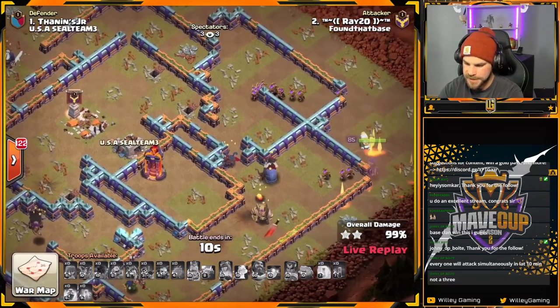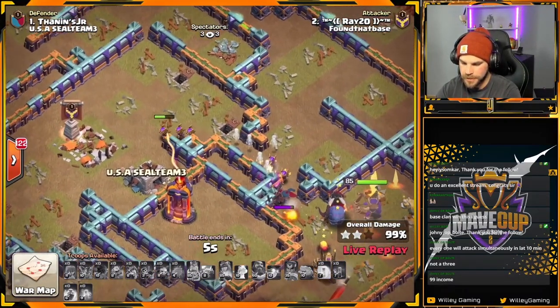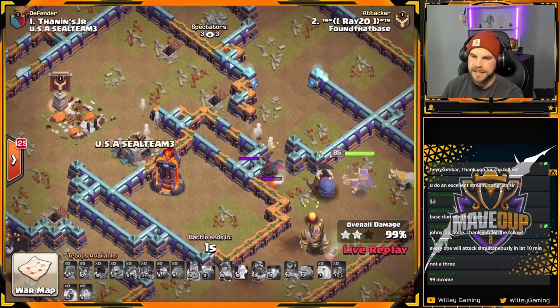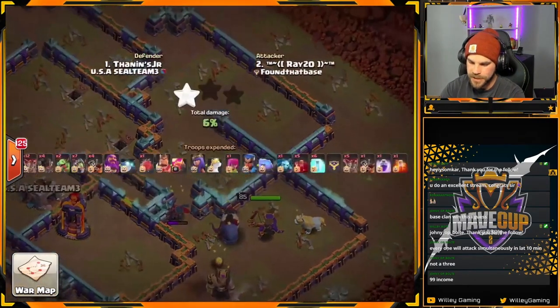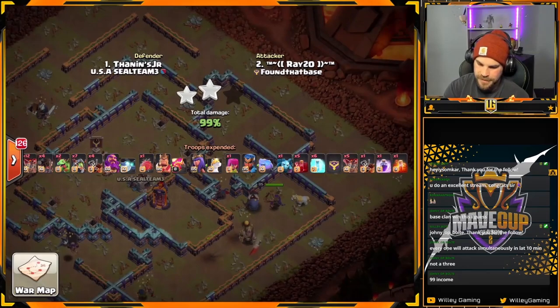I don't know why she's going that way instead of following the other Archers. Eight seconds left — can she? Oh, she's going to beat on a wall. Why didn't she go around? The Queen is throwing and it's a 99%. Oh man — that Queen, all she had to do was walk around and she could reach it. Good try.